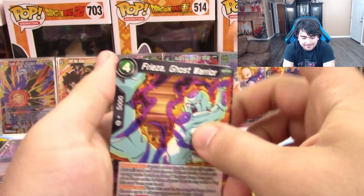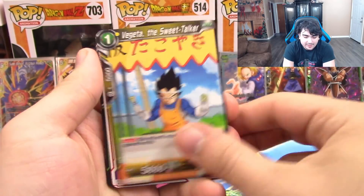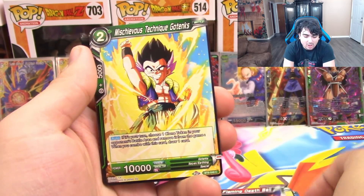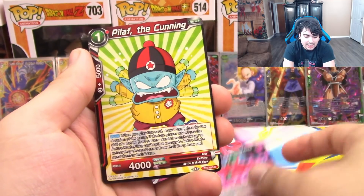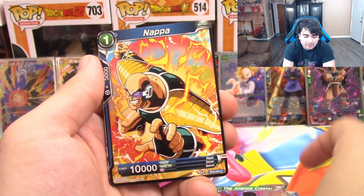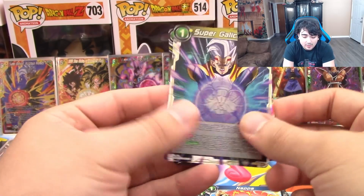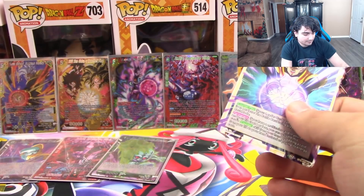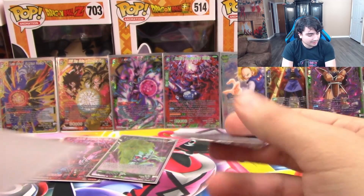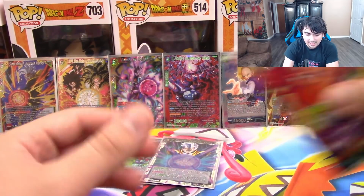I know we can get one more SPR or better. So we have Frieza, Dr. Urio, Vegeta, Flaming Death Ball, Gotenks, Hachiak, Pilaf, Kishimi, Android Creator, Nappa, a Reverse Super Galick Gun, and Potent Technique Vegeta. Very nice.